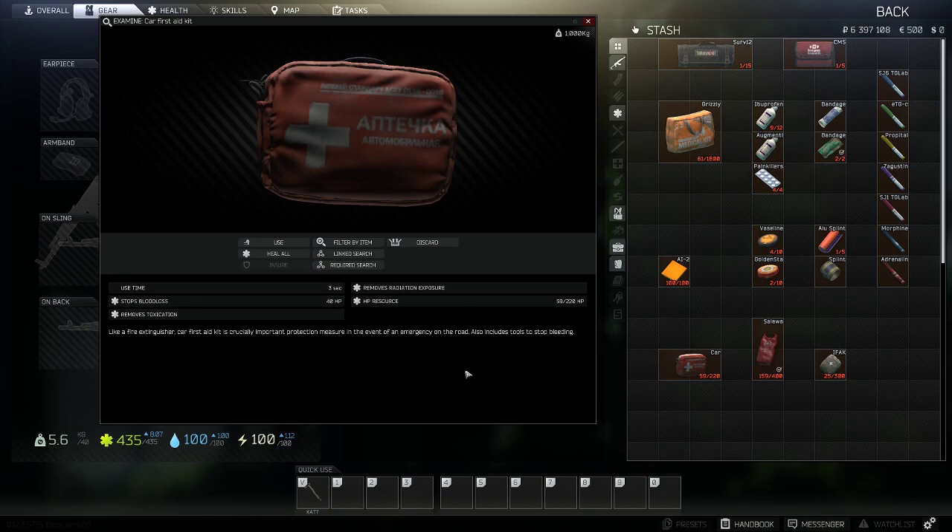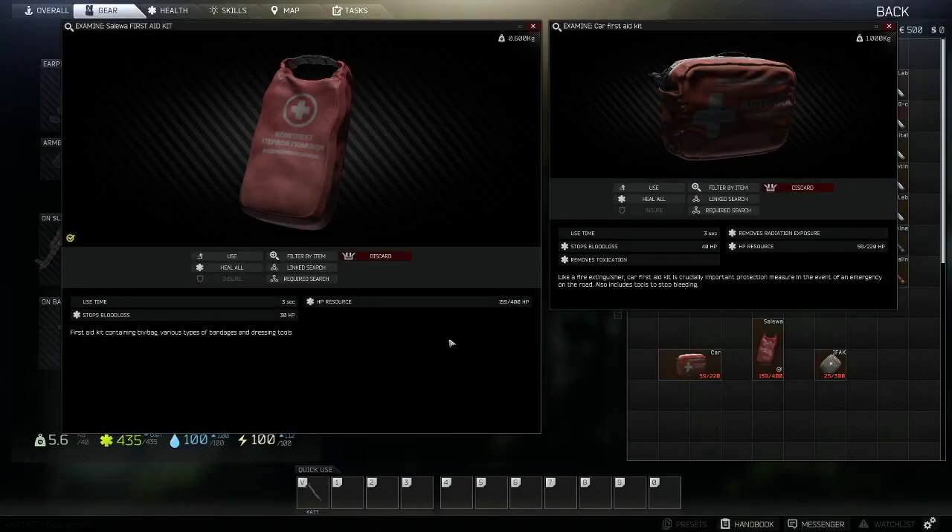Next on the list is the CAR first aid kit. It has a use time of three seconds, a maximum HP resource of 220, and can stop blood loss at the cost of 40 resource. This item can heal a maximum of 70 HP per use. If your limb is bleeding, it will take 40 away from the healing to stop the blood loss, leaving you with 30 health points healed.